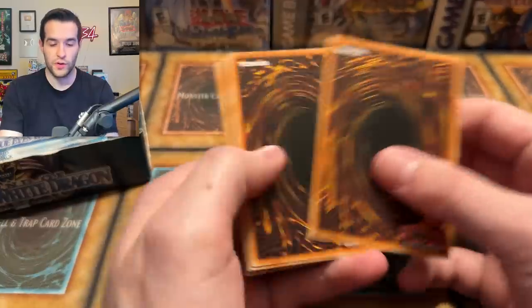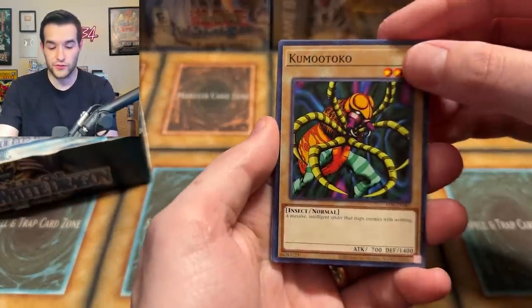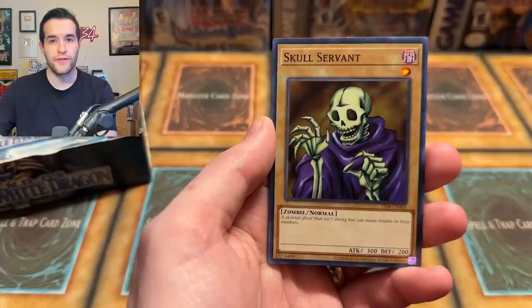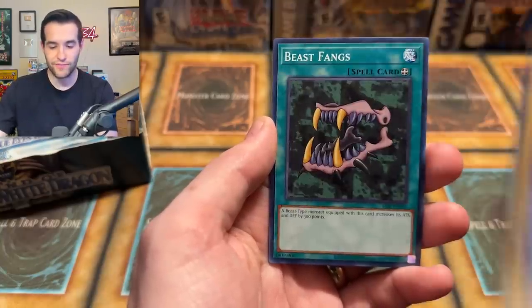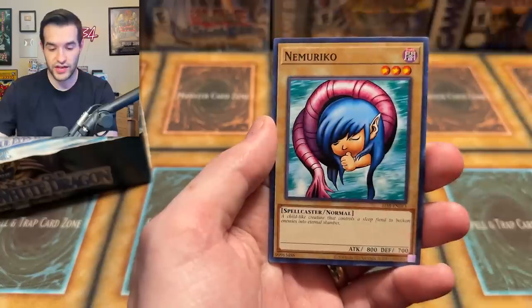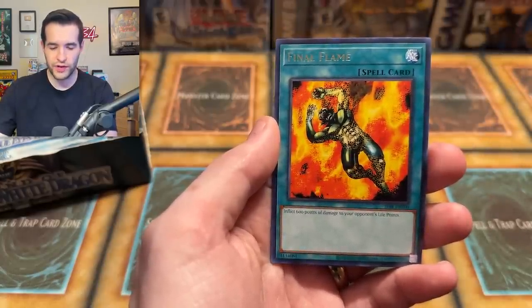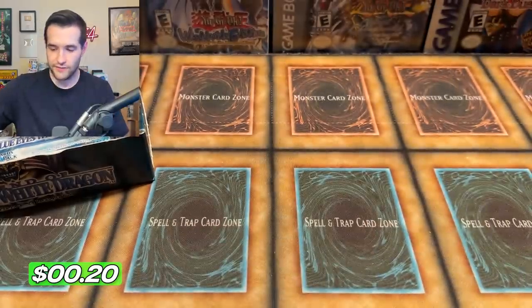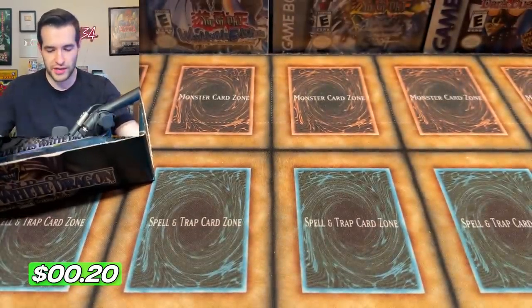Legend of Blue Eyes White Dragon. I just realized I'm recording these all in a row, so I'm going to have to take a break after this for my voice — my voice is dying. Maneater. We didn't pull Petit Moth in the Metal Raiders opening at all. Rarest card in the game, just saying. Numuriko, Rico, Numuriko — I can never say that right. Final Flame and 13th Grave. I definitely jinxed us. LOB is going to be our worst opening yet.